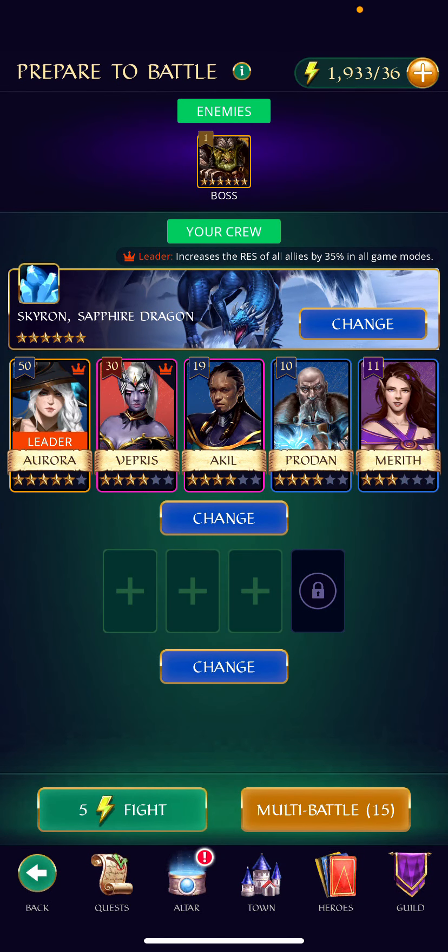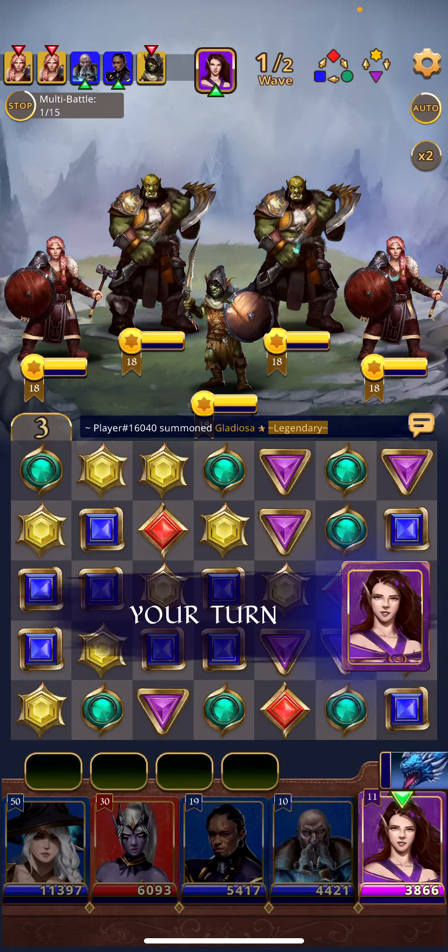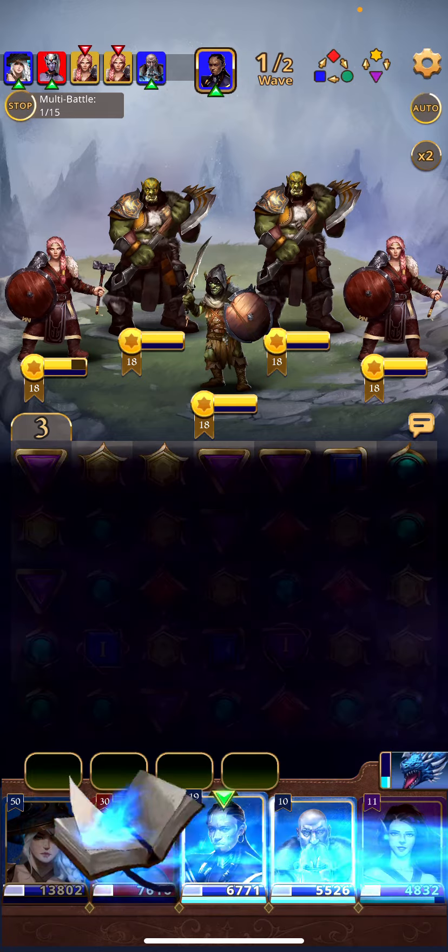Another addition to the better auto farming: every day you get 15 multi-battle credits that string together 15 attempts on the same stage in a row. You can set it to auto-sell artifacts, auto-refill energy, continue even if you lose, and auto-swap heroes when they reach max level. Similar to the VIP pass in Empires and Puzzles, Gemstone Prime gives you additional auto battles per day — either 50 total or an additional 50. You set how many battles you want, press fight, and it burns through levels quickly, leveling your heroes without you doing a thing.